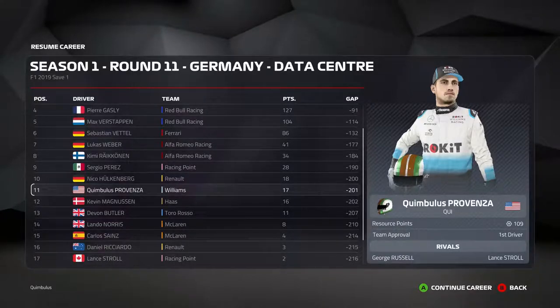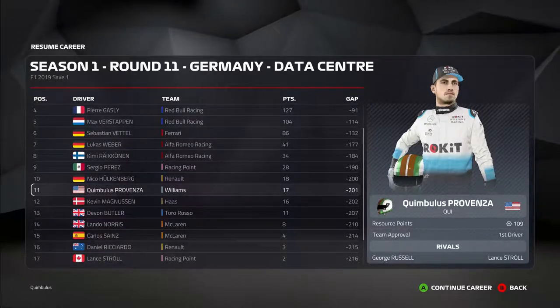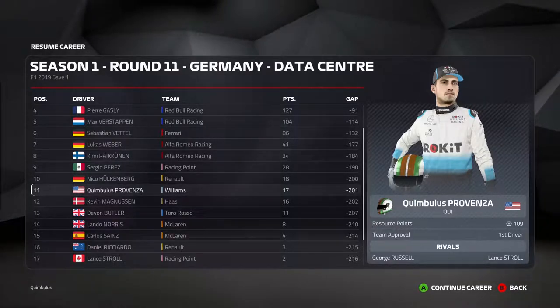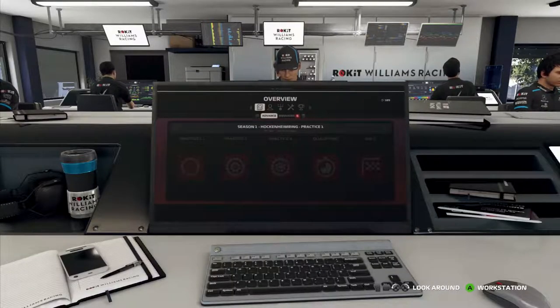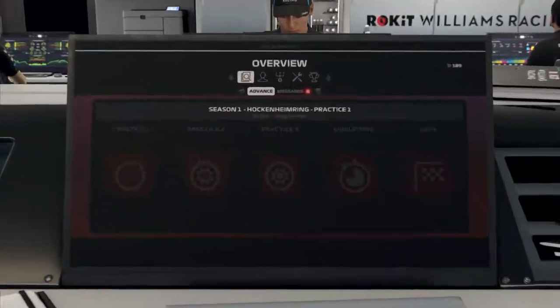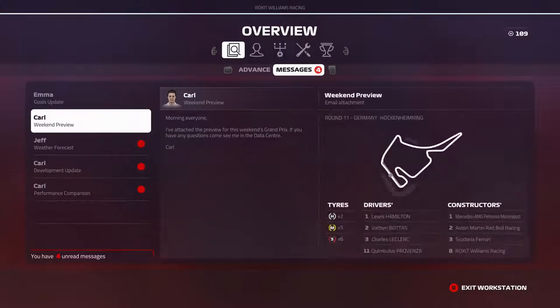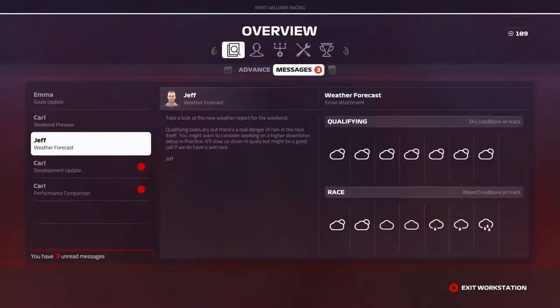Hello my friends and welcome back for another episode of F1 2019's Career Mode. Last week we were in Great Britain for our team's home race. This week we are headed out to Hockenheim for the German GP and our engine manufacturer's home race. We've had a run of a couple wet races so far, starting with the pouring rain of Austria and then the mixed conditions in England.